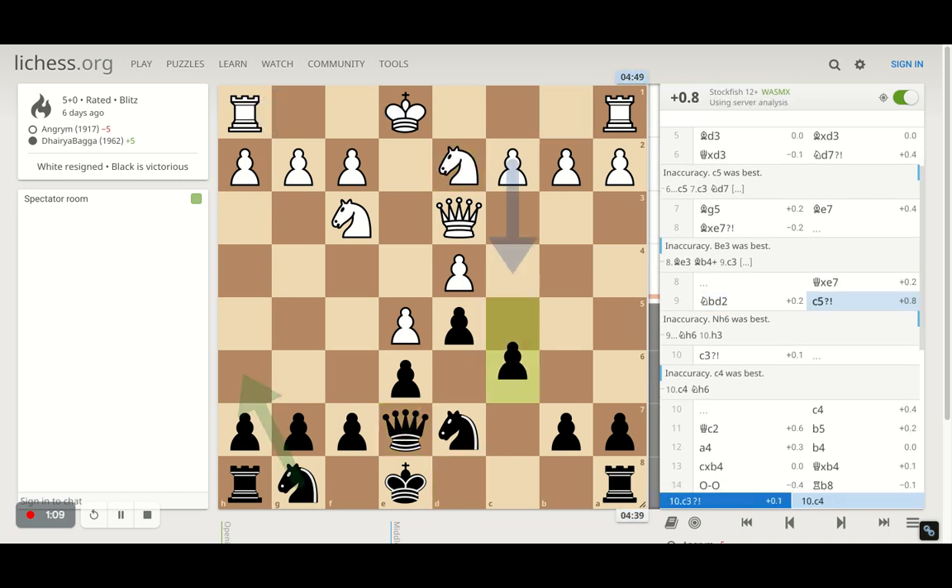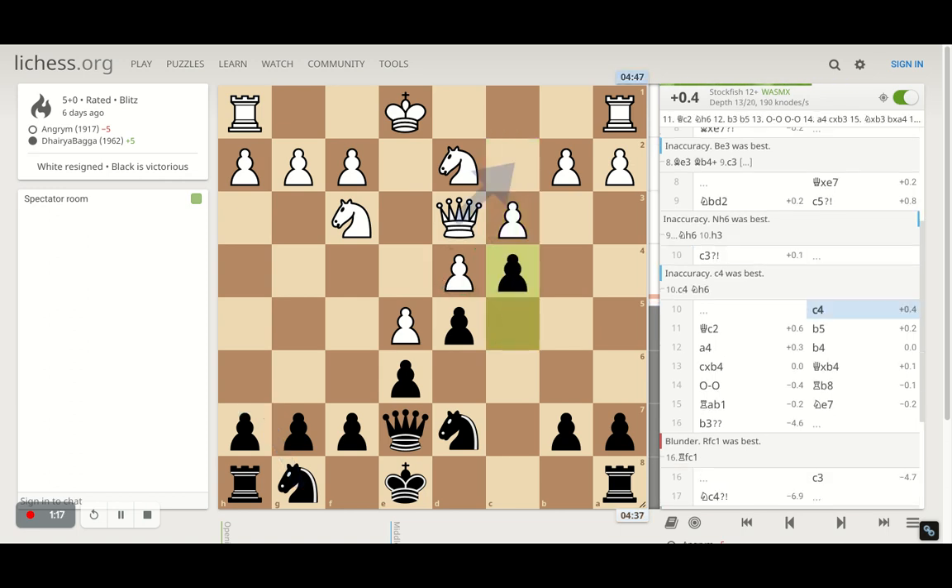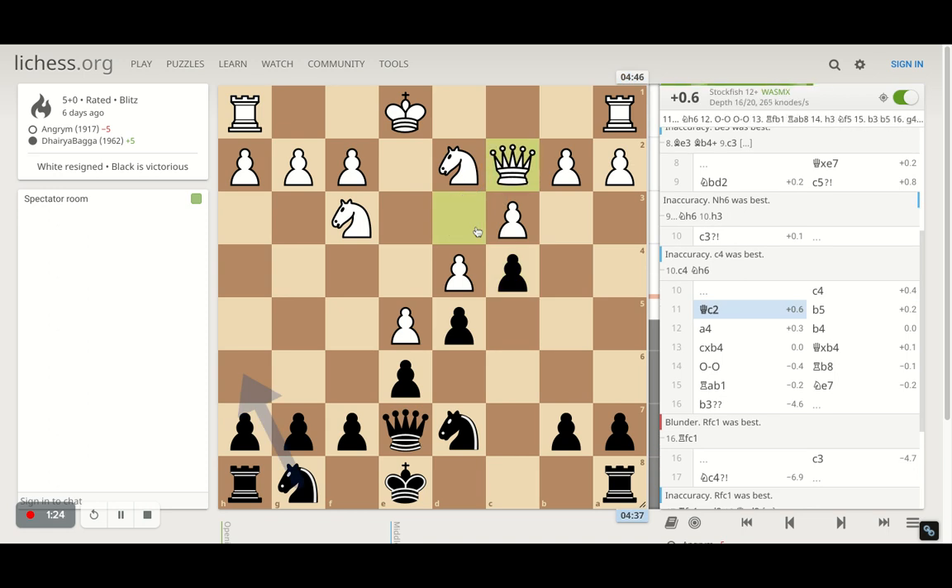Opponent plays knight to d2, and I go with c5 still trying to break open the c5. Opponent plays c3 trying to defend the center further. I went with c4, trying to kick the queen backwards. Queen goes back onto c2.